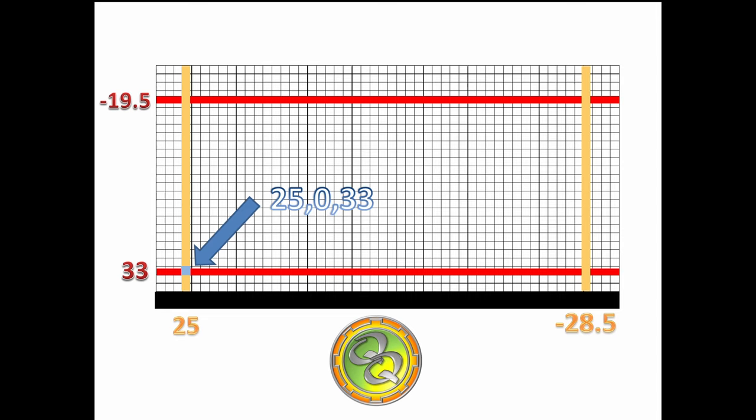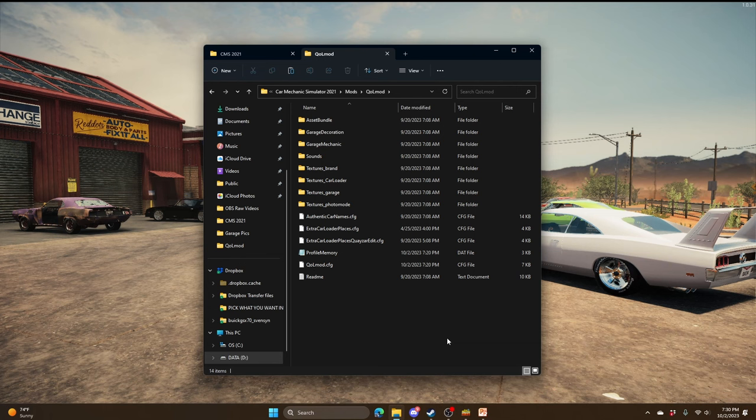Let's take a look at the files we need to manipulate. For the parking configuration, we need to look at two different files. The first file is the QOL mod config file. This file has a lot of information for the QOL mod itself — you can turn stuff on, turn it off, and configure some things. We need to configure how many cars get loaded.